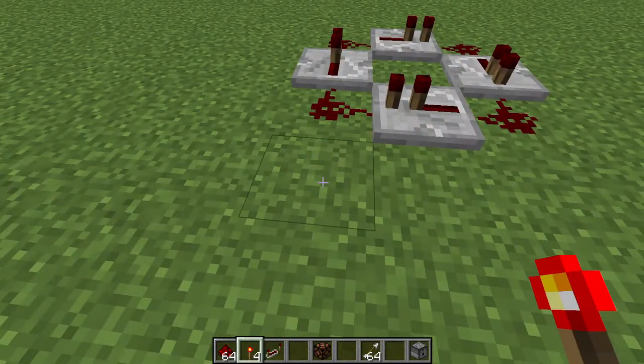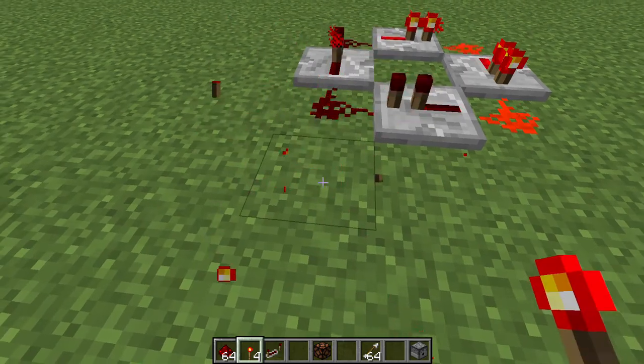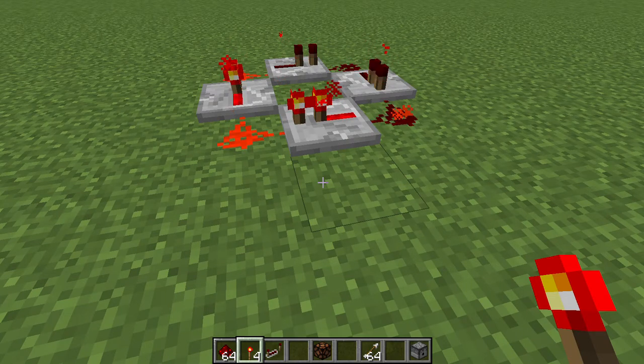Here's the important part: you have to put the torch down and then break it really fast, like this. There you go. What it's doing is sending a redstone signal around in circles.